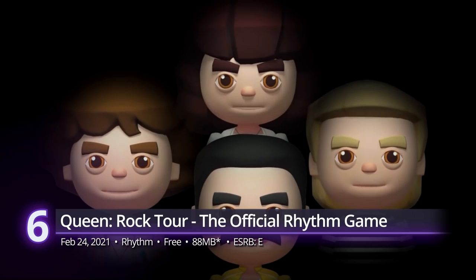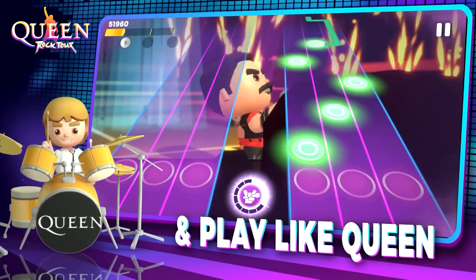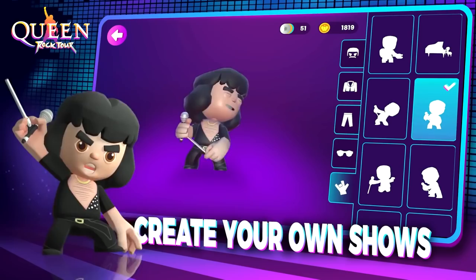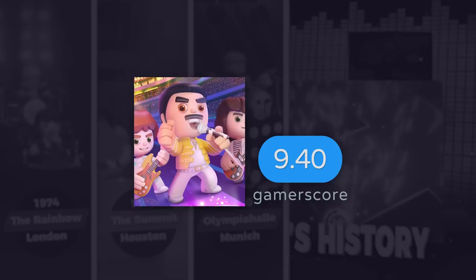6th: Queen Rock Tour. Believe it or not, the UK's beloved rock legends have their own rhythm game for Android. Vibe to the tunes of their greatest albums including Bohemian Rhapsody, We Will Rock You, and many more. Master different instruments for each song and tap the tiles to become the ultimate music legend. Freddie Mercury would be so proud. A GamerScore of 9.4.